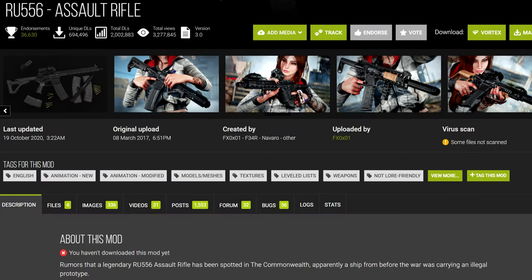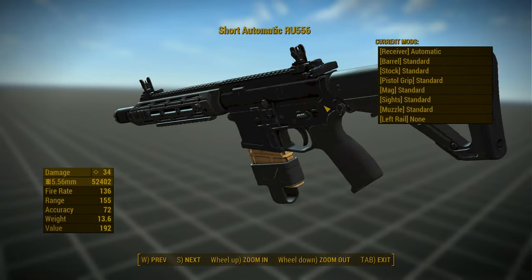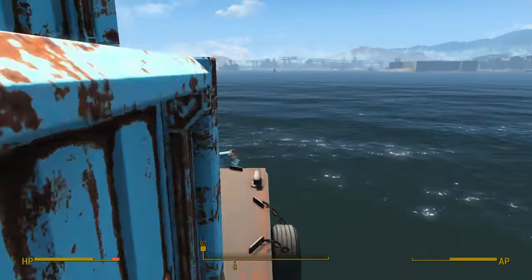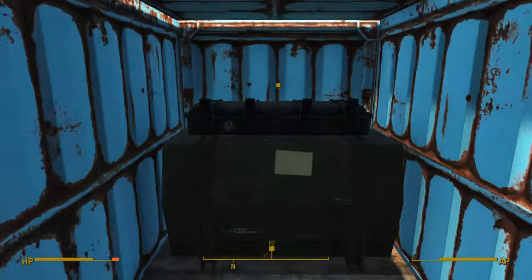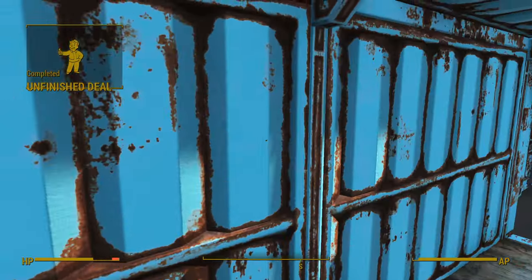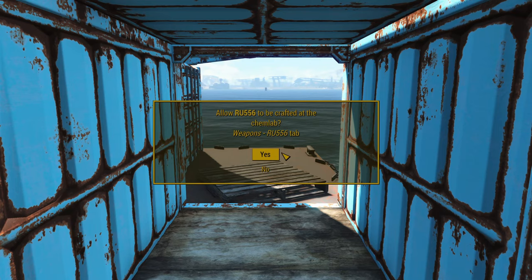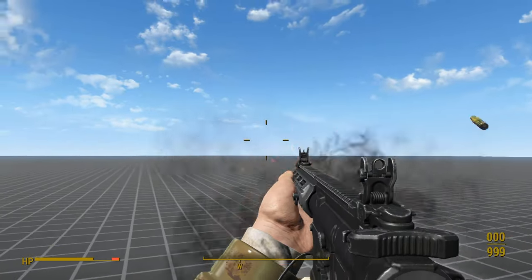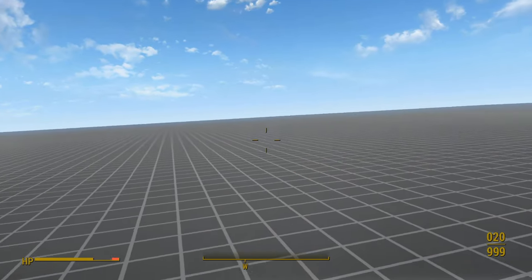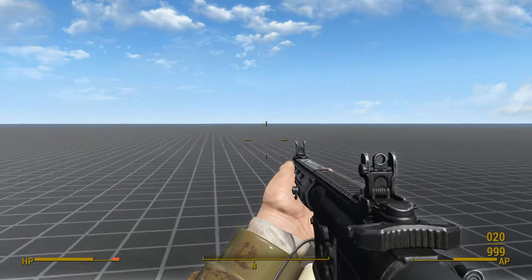Third, we have the Ruger 556 Assault Rifle — it's a much more modern take on the AR-15. I'm showing off the 2K version here, but there is a 4K texture version available. This weapon has no unique variants, but it is integrated into leveled lists after you complete the startup quest Unfinished Deal, which amounts to little more than following a quest marker and picking up the rifle. After the quest is done, a menu pops up to let you choose how you want the weapon integrated into leveled lists. I can't say the weapon is ugly, nor can I fault its animations, although the reload is very slow. You'll notice this weapon shares many animations in common with the Surplus Rifle mod — in fact, a lot of the weapons on this list borrow at least a few animations from the RU-556.